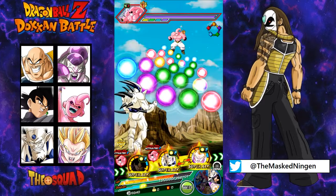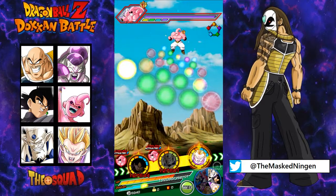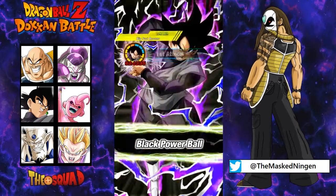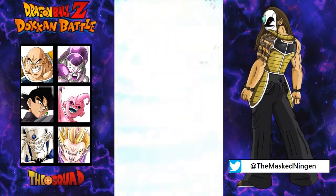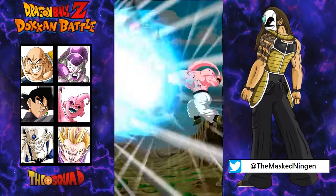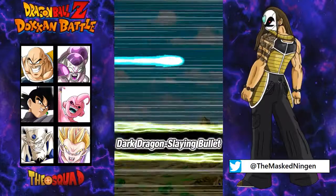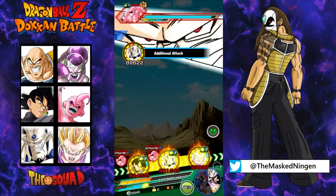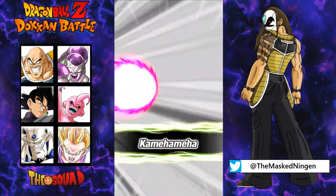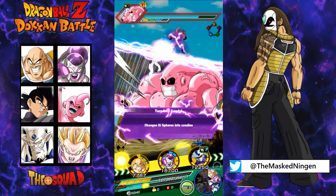We'll start off with him to lower the attack. Goten is obviously a farmable unit — he's from the GT story event, you can get his super attack up to 10, get him awakened. He's a decent support unit, just gives you one ki. You can also use the Strike King Cold if you don't have a full set of Extreme Physical. He's a much weaker unit so he's going to take more damage and not hit very hard, but his attack-lowering passive is quite useful, and he lowers attack again when he supers.